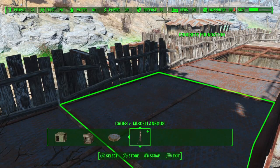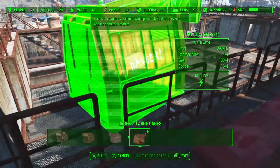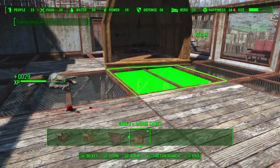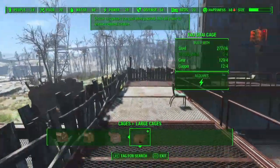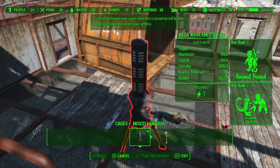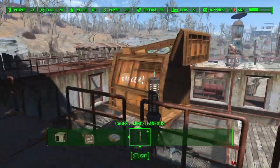Let's take a look at what cages we can build here. We are going to start off with the Yao Guai cage. We're going to put that right here in the corner. Let's jump down here and get a better view. Now we need to run some power to that cage with the switch, and we've got to set up the beta wave emitter. Otherwise, that Yao Guai is going to come out and he's not going to be very happy. We'll put that right here and hook this up with some power.